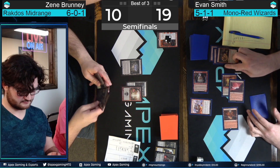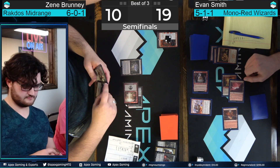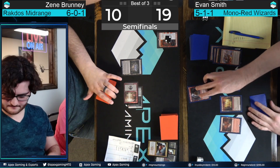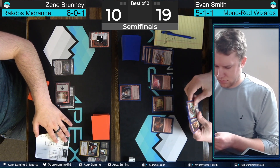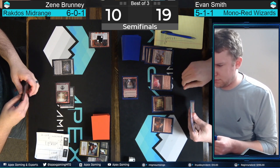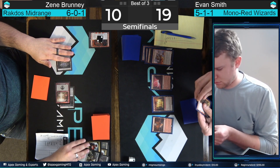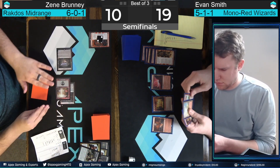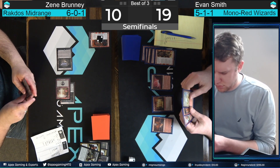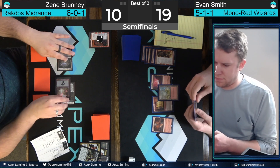Back Zine Bruni's way at 10 life, after what seemed like a relatively safe start. Discards two cards to the Fable of the Mirror-Breaker — the Dreadbore, a little inefficient — but Liliana of the Veil is really the more expensive edict. We're gonna go for at least one removal spell with Dreadbore. I think Zine really wanted another land here to be able to double spell. Not sure if he found the land, but does have a Fatal Push along with the Dreadbore — so gonna get the double spell anyway and deal with both of these creatures.